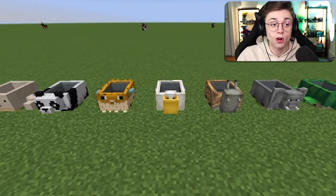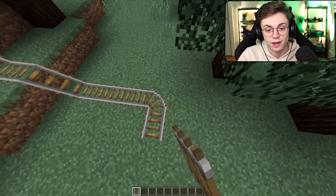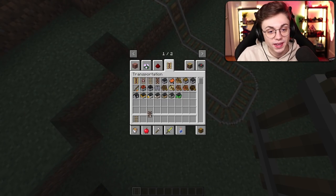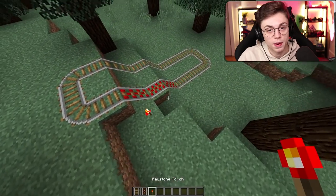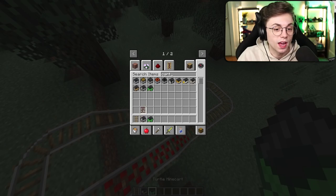That was pretty epic, but is it as epic as this? Mine carts that look like animals. I know, but it's here. We've got to place down the test track because we've got to test it. We've got to make sure that this is epic — as epic as I think it's going to be. That looks pretty epic. Got to power it, baby. Let's go! Oh my God, dude — we have elephant! Elephants aren't even in the game. Or snails.